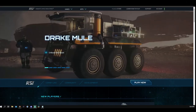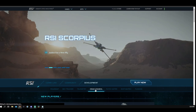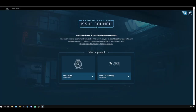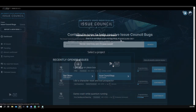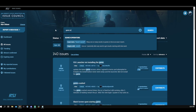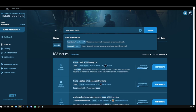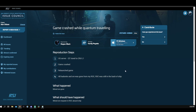So how do you submit a report? First, go to the RSI website and sign in. Hover over the Development tab and click Issue Council. You'll see two choices: Star Citizen or Issue Council Bugs. For in-game issues on live or PTU servers, select Star Citizen. Issue Council Bugs should be selected only when you're having a problem with the reporting system itself. Once on the Star Citizen project page, search for the issue you're reporting. If a similar issue appears, you can contribute to that existing report.